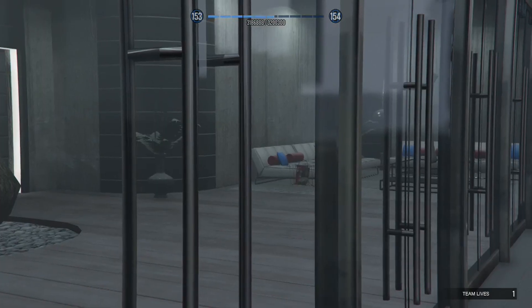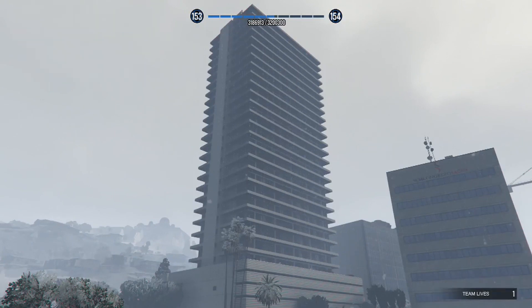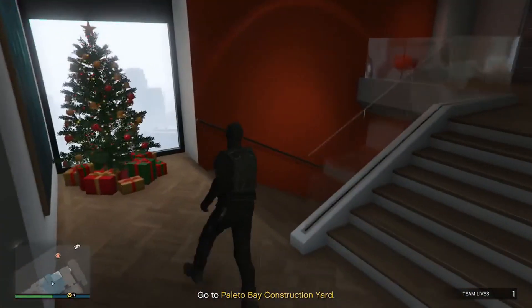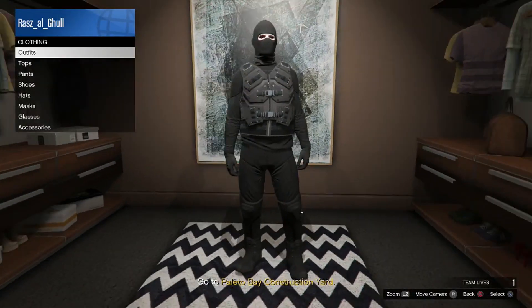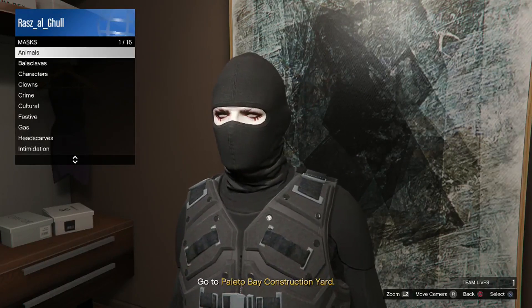Once we walk inside, all we're going to do is go to our wardrobe and put on any mask. It doesn't have to be a specific mask — just put on any mask. Avoid headscarves because sometimes when you put on headscarves it will make the whole outfit turn to default. Just make sure you put on a mask that will be compatible with the outfit. If your friends are doing this glitch with you, make sure they're ready and have changed their mask too before you leave the job.